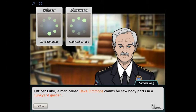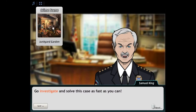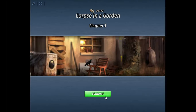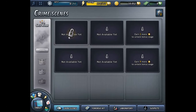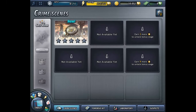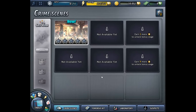We see what we'll find in case number two. Officer Luke, a man called Dave Simon claims he saw body parts in a junkyard. We'll investigate — crops in a garden, chapter one. We go to the crime scene — water, water, water, not available. This is a very easy game to play, extremely easy. So this is about solving crimes. I'll see you guys in the next episode. If you want to play Criminal Case, click the link down below — see ya!